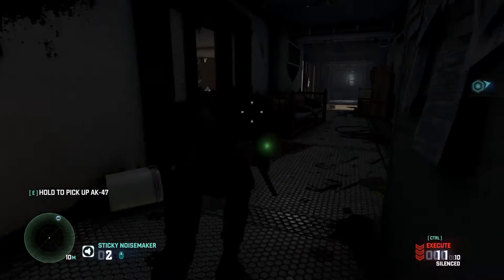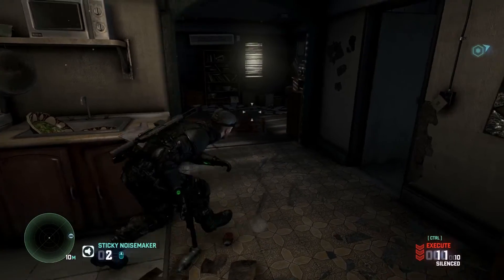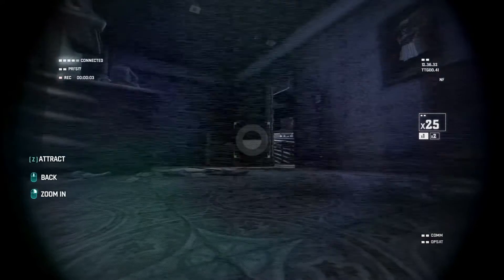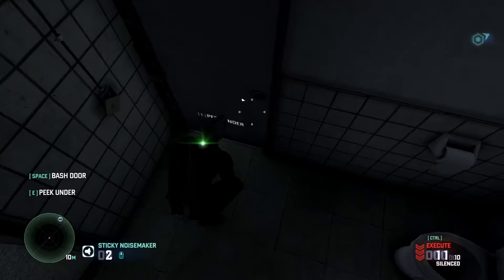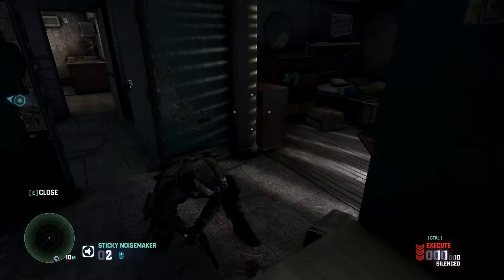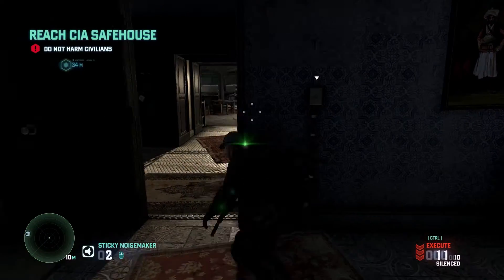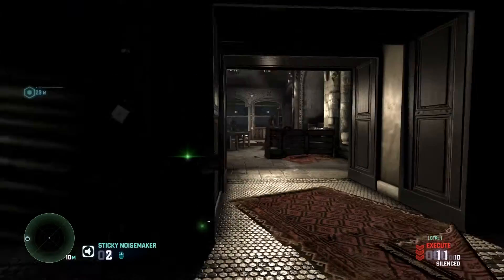By the way, you can look under doors and stuff — I actually did forget to mention that. The only problem I have is that it's exactly the same button to look under doors as it is to open doors, and it really irritates me — it's absolutely unnecessary. Occasionally you can accidentally open the wrong door. I have to be in there and I don't think I'm going to be able to get through here — I just have a feeling it's going to be locked. I had a feeling.